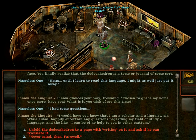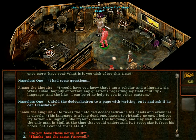I unfold the Dodeca Hydra to a page with writing on it and ask if he can translate it. He takes the unfolded Dodeca Hydra in his hand and examines it closely. This language is a long dead one, known to virtually no one. I believe my father, a linguist like myself, knew this language and may well have been the only man in Sicil at the time who could understand it. I recognize it from his notes, but I cannot translate.